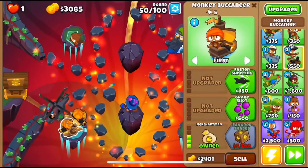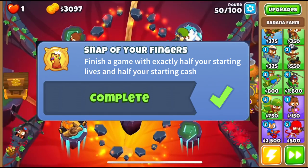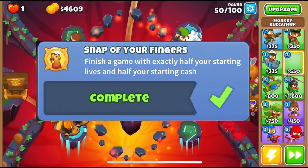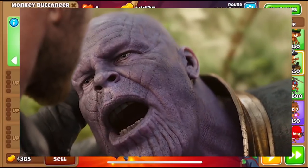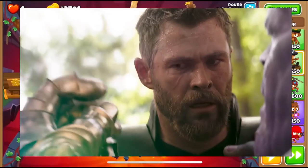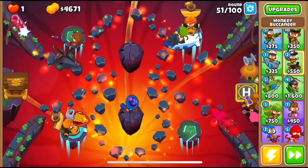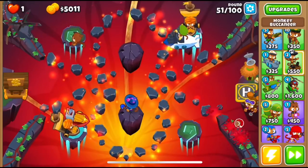The second movie reference is a hidden achievement called 'Snap of Your Fingers,' which is a reference to Avengers, where Thanos snaps his fingers and wipes out half of the universe. Similarly, in BTD6, to unlock this achievement you need to finish a game with half of your starting cash and half of your starting lives.